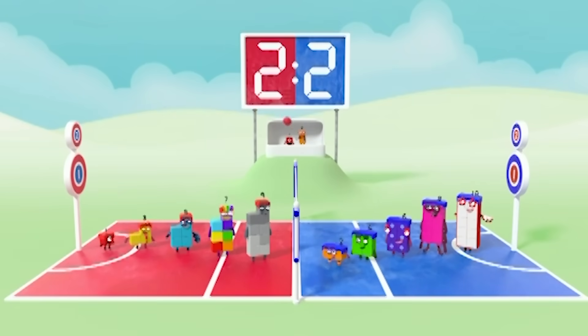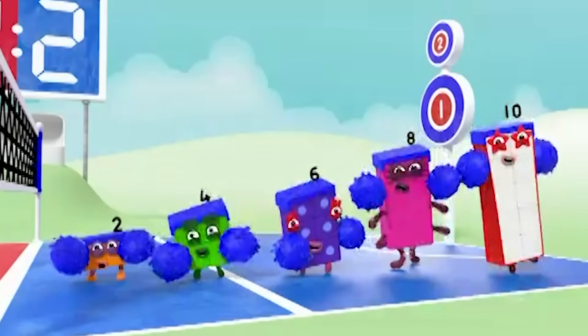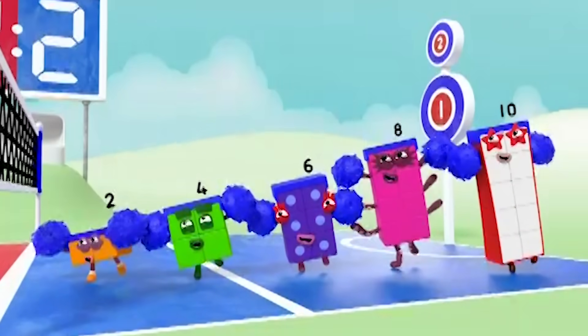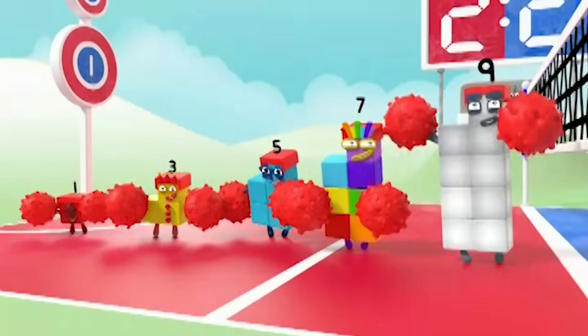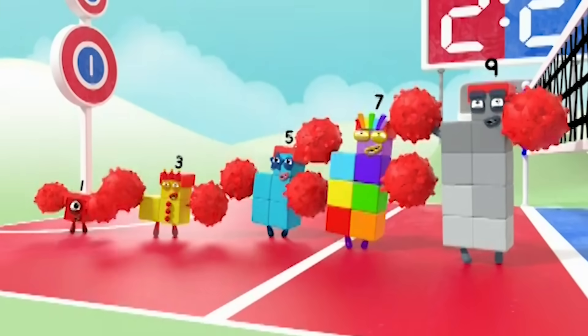With the score level, it's all to play for. What can they do now? Two, four, six, eight, ten. Come on, even score again. Ten, eight, six, four, two — that's what even numbers do. One, three, five, seven, nine — we are odd and we feel fine. Nine, seven, five, three, one — odds are having so much fun.